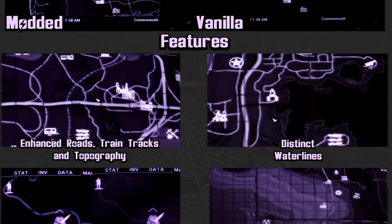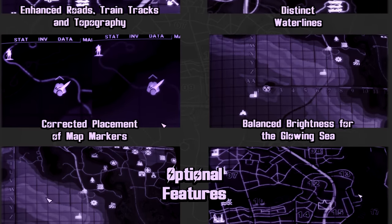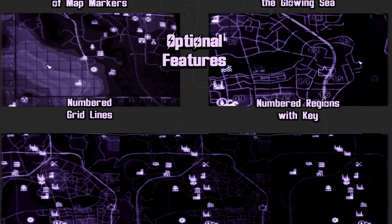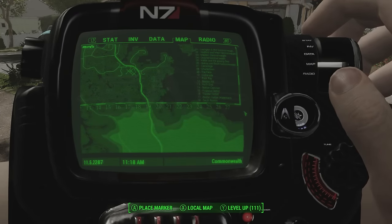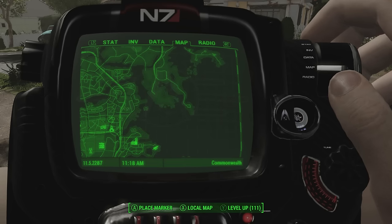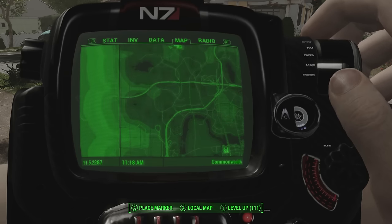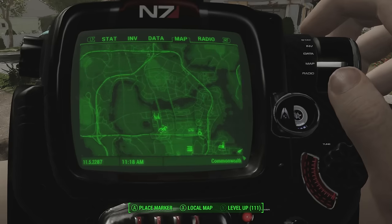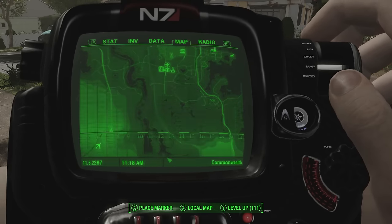It pretty much changes the in-game map: it enhances roads, train tracks, and topography, shows distinct water lines, corrects some map marker placement, balances the brightness for the Glowing Sea, and gives you a legend in the bottom right corner showing different zones. In general I like it — it makes roads stand out a lot more. It's probably the only mod on consoles right now that actually changes the in-game map, so let me know if it works for you.